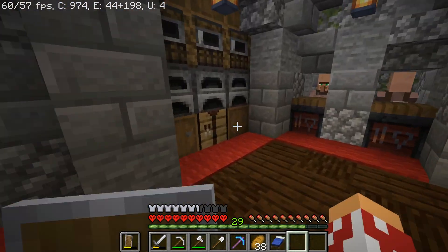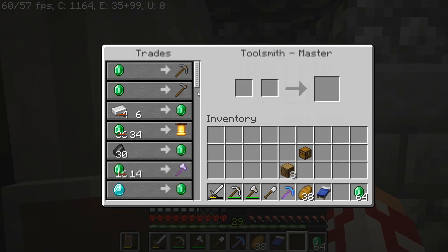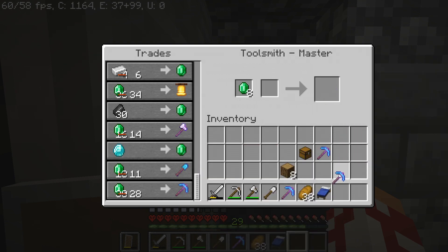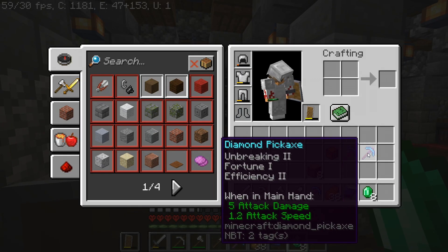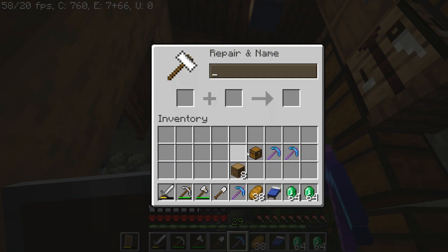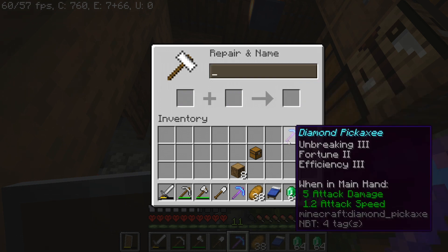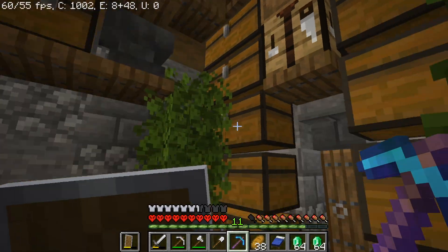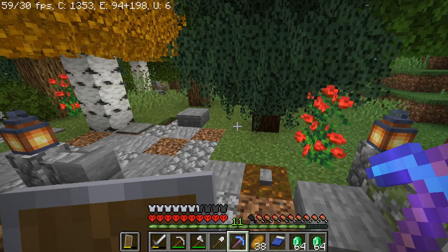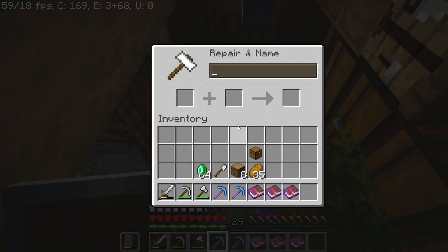Let's get our emeralds out and get a god Fortune pickaxe. We're going to need two of these - I think it's Unbreaking 2, Fortune 1, and Efficiency 2, then we can make a god Fortune pickaxe. Let's combine these things - oh my gosh, that is really expensive but it's worth it. Now we got Unbreaking 3, and we need to head over to the village and trade with our librarian villagers to get Mending and Efficiency 5.